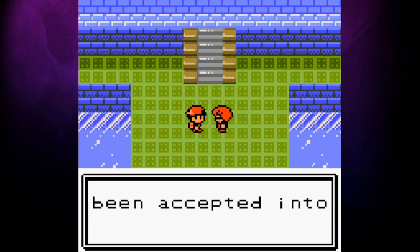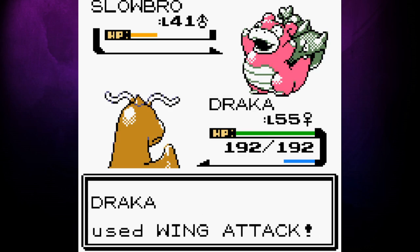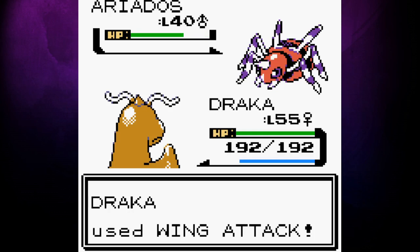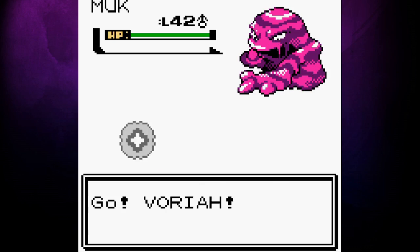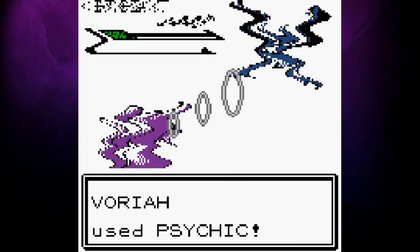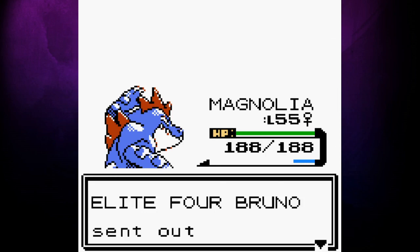Let's get started with Will. The psychic type member of the Elite Four has two Xatus, a Jynx, a Slowbro and an Exeggutor. Dracca decimates Will's team without taking a hit — it's possible that I went a touch too far with the levels. Moving on to Koga: the former Fuchsia City Gym Leader has an Ariados, a Forretress, a Muk, a Venomoth and a Crobat. Dracca cuts through a couple of Pokemon but Forretress does at least get Spikes up before Dragonite's Wing Attack knocks him out. We switch into Varaya for Koga's last three Pokemon and although he takes damage from Spikes, Psychic is enough to one-shot Muk, Venomoth and Crobat. Bruno is up next and I suspect he won't enjoy facing Espeon either. His team is made up of the three Hitmons — Top, Chan and Lee — an Onix and a Machamp. The only one of his Pokemon to actually get a hit in was Hitmonchan, who landed one Mach Punch before going down to Psychic. Bruno is defeated.